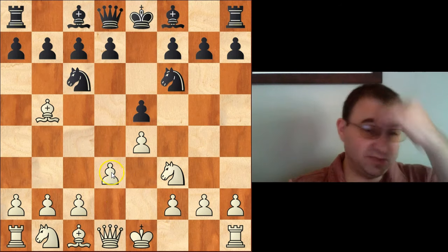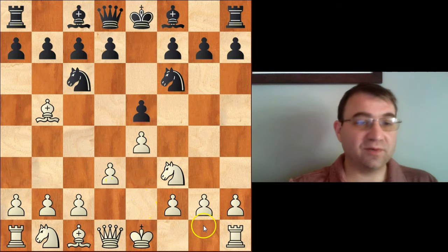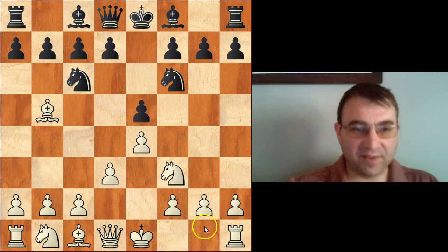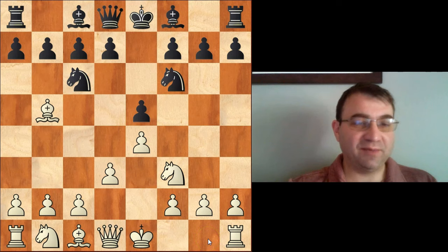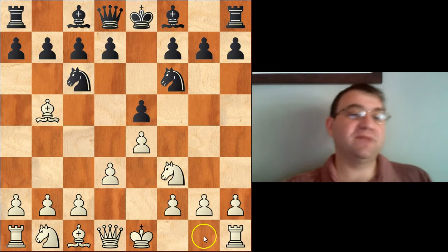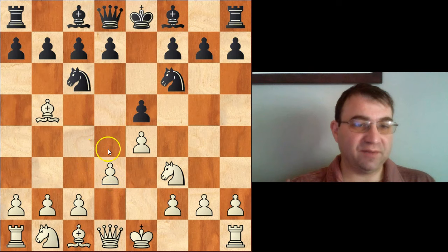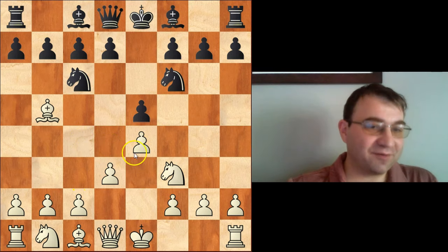The reason people play the anti-Berlin in the first place — the reason they play a move like d3 — is because in the main lines with castles kingside, it's kind of like trying to squeeze water out of a rock. You have a very slight edge in those variations, but it's never really quite enough to declare victory. Kasparov didn't manage to do it in all the games he played against Kramnik in their world championship match. He had that position over and over again with the white pieces and just was not capable of breaking through and getting the full point.